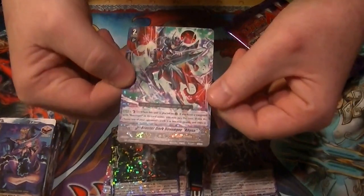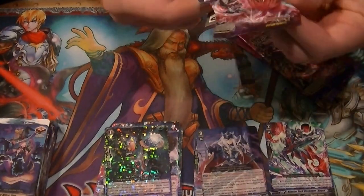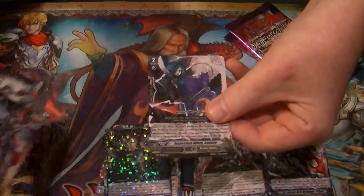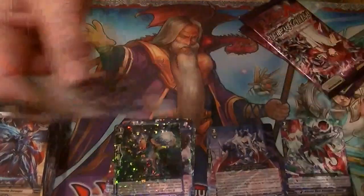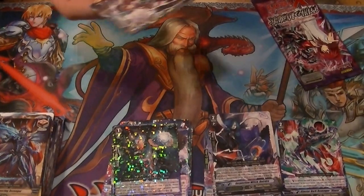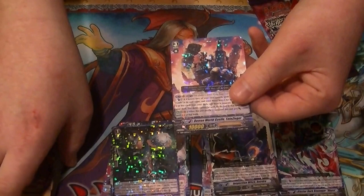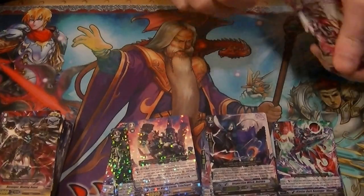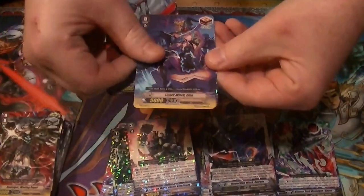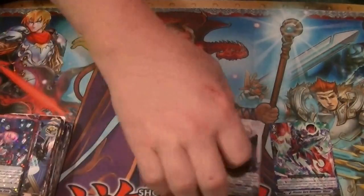Our Triple Rare is Blaster Dark Revenger Abyss. It's turning out to be exactly like the very first box, which is a very good thing. A Double Rare — Inspection Witch Deidre. Two packs left; if it's like the first box, one of these two should contain that SP Phantom Blaster Abyss. Rare Demon World Castle Tote Zygle. Our final pack from box number four — could we possibly pull the Legion Rare and finish off what I need? We will see. We end with just a Rare Witch of Cursed Talisman Attain.